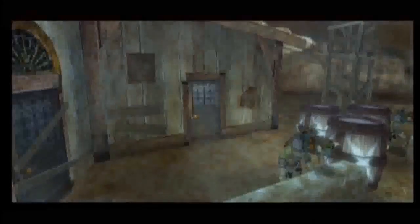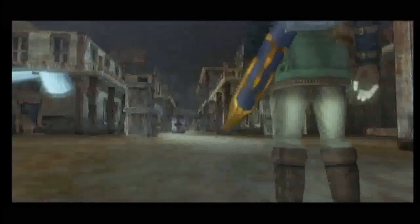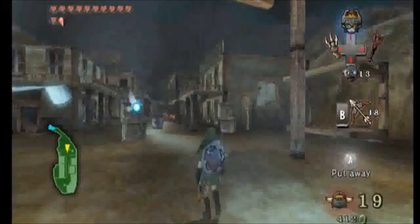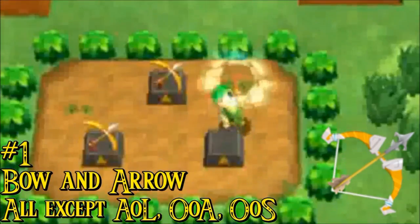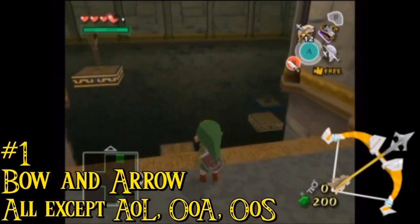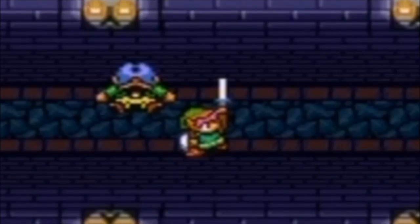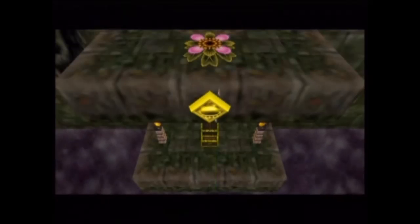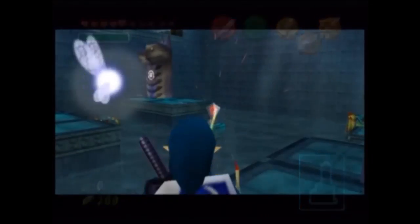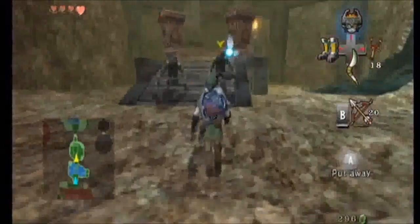Our number one item should be obvious at this point. It's not at all an item original to the Legend of Zelda series, but it is one that has been used in almost every single game. This of course is the bow and arrow. Appearing in every Zelda game except Zelda 2 and both Oracle games, the bow is probably the one item most people think of when it comes to the Legend of Zelda series — looking away from a sword and shield of course. The bow is useful in so many ways — obviously it's very useful to hit switches, much like the hookshot and boomerang.